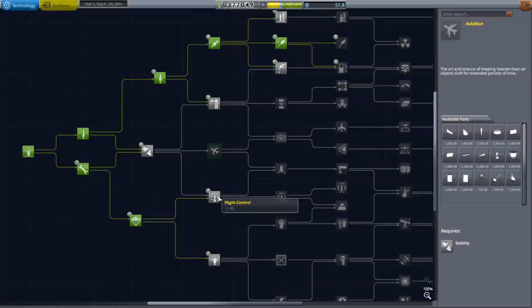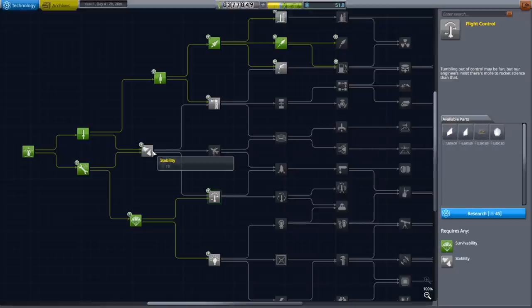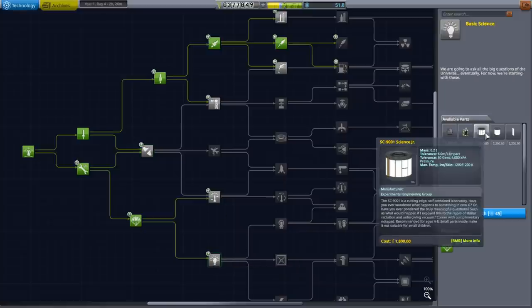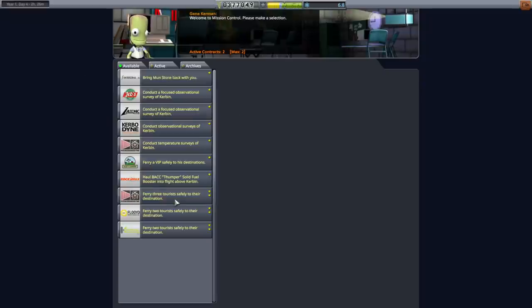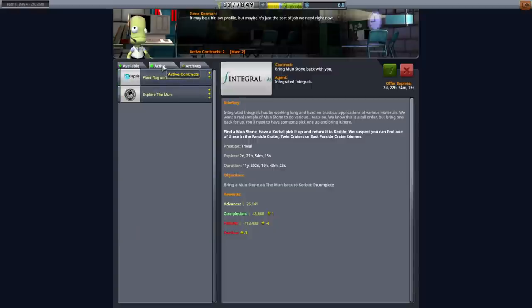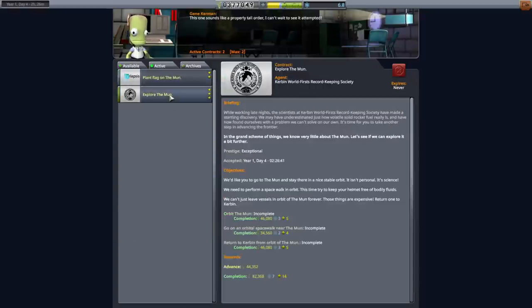Struts are there, that's nice — they used to be much more important than they are now. I think we can do with going down here, getting the science junior and maybe doing some of that business as well. Taking a look at our contracts, they just really want us to land on the moon and bring a stone back perhaps. Explore the moon isn't finished though, so we can get some money by orbiting the moon and doing some more science.